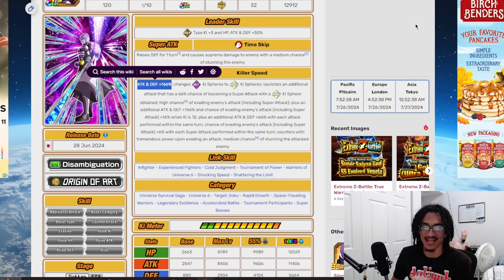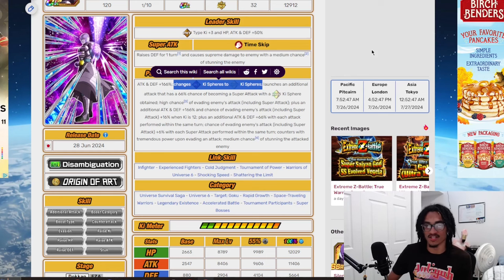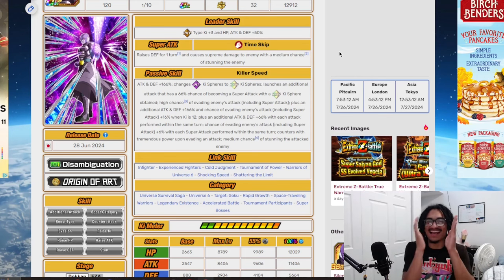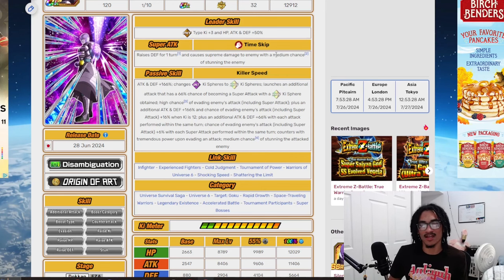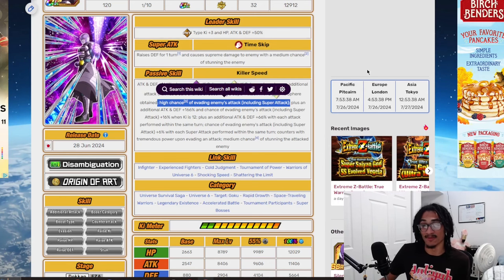He starts out with 166% attack and defense at the start of turn and still randomly changes key spheres to rainbow, which is still very helpful to the team. He also launches an additional attack with a 66% chance to become a super attack when a rainbow key sphere is obtained. I really like that — his rainbow orb changing is directly supporting his additional super attack chance. He gets bumped up from a 30% chance to dodge to a 50% chance to dodge, which is obviously very nice.